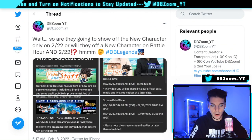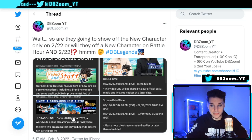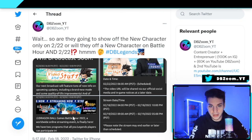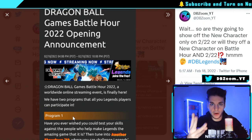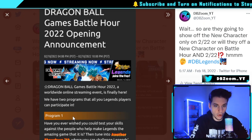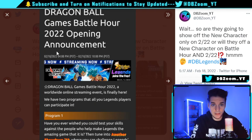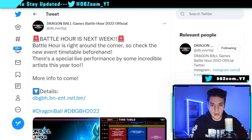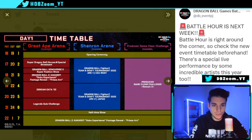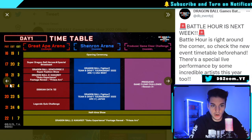Let's talk about what to expect today for Battle Hour, which starts in about four and a half hours. There are technically three programs this year for Dragon Ball Legends. The opening ceremony is at 3:30 Pacific Time — that's 6:30 Eastern. All the times are shown on screen, so feel free to screenshot that.